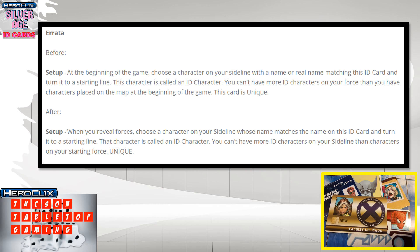As of March 2022, the setup errata for all ID cards reads: when you reveal forces, choose a character on your sideline whose name matches the name on this ID card and turn it to a starting line. That character is called an ID character. You can't have more ID characters on your sideline than characters on your starting force.